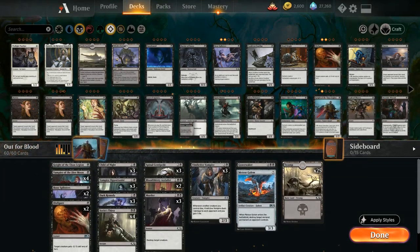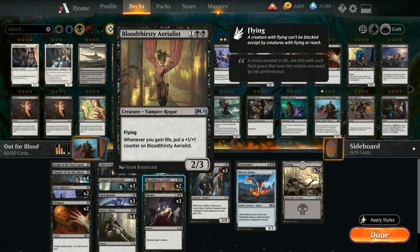Let's dive right into it. One of the major payoff cards in the deck is Bloodthirsty Aerialist, a 3-mana 2/3 vampire rogue with flying that whenever we gain life gets a +1/+1 counter placed on it. It's a very powerful card that will grow over time.